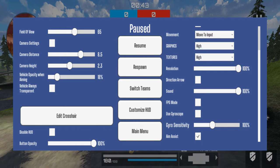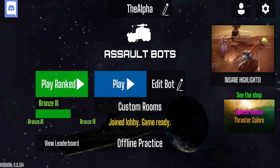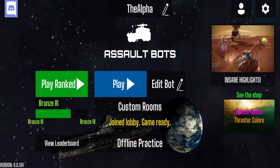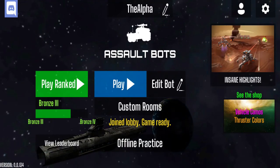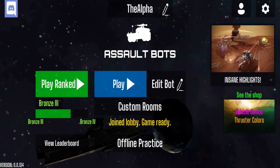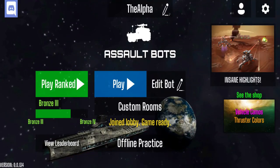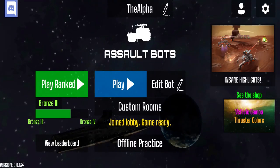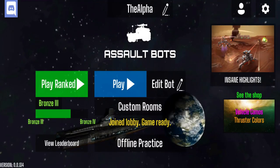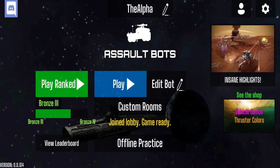At the very bottom you have 'Main Menu,' which will send you back to the main menu and take you out of the match. Hopefully this has answered a couple of your questions. I will be making videos on gameplay as well as more in-depth detail on terrain, robot setups, and more. This is a pretty long video but I tried to condense everything as much as I could. If you want more content, subscribe — I'll bring out more, and catch you on the next one.